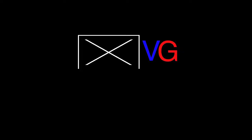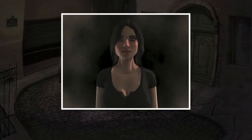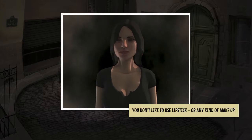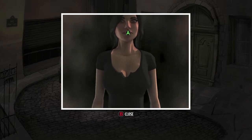Hey everybody, Sean here from thegamiac.com. Here we are today back in Yesterday Origins grabbing the Professional Knowledge achievement. This is to get all the interactions and hotspots at the antique shop. Starting off you are going to play as Pauline — first hit Y to do the self-examination. You want to get her lips, her eye, her stomach, and then her shoes.